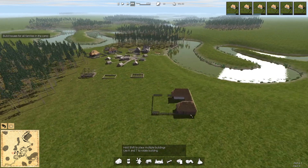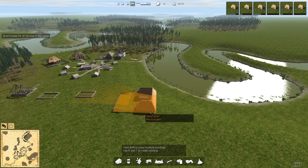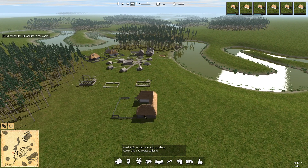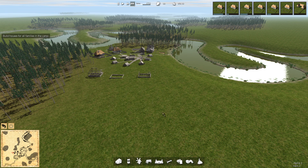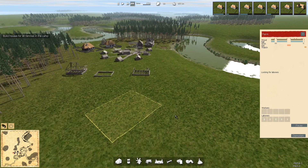With the farm, you need a bit of space around it for fields. There's a building there — I don't really want to put it somewhere where I can't put a load of fields around it. You know what, the farm is going right there. That's where the farm is going.